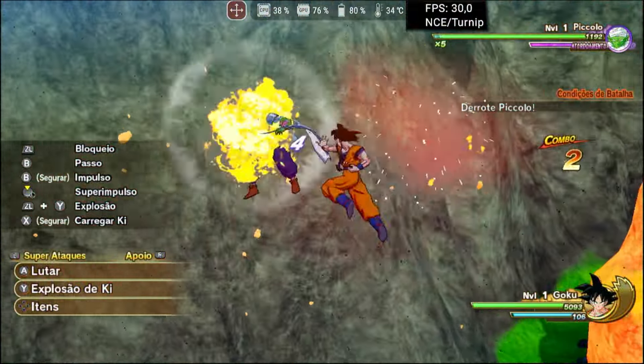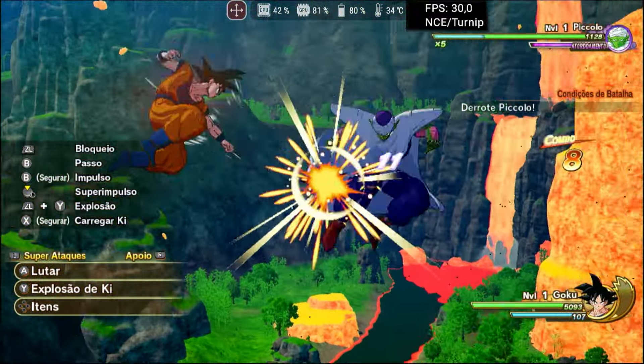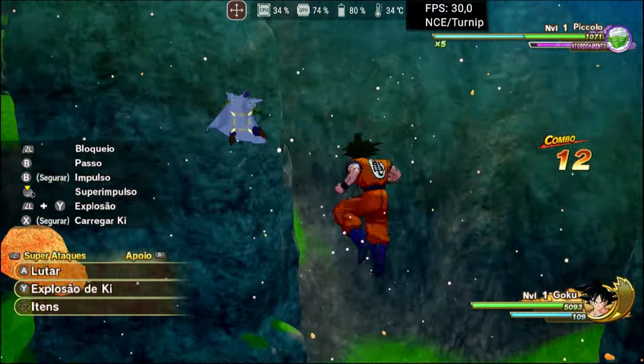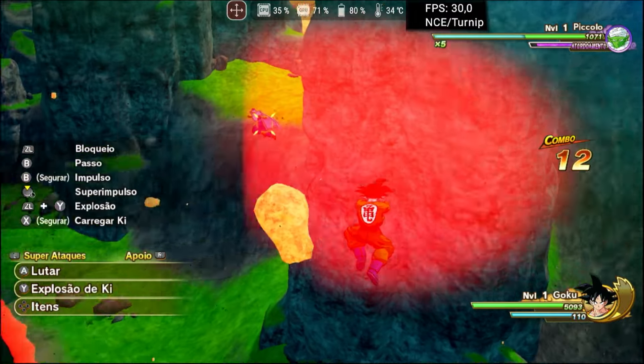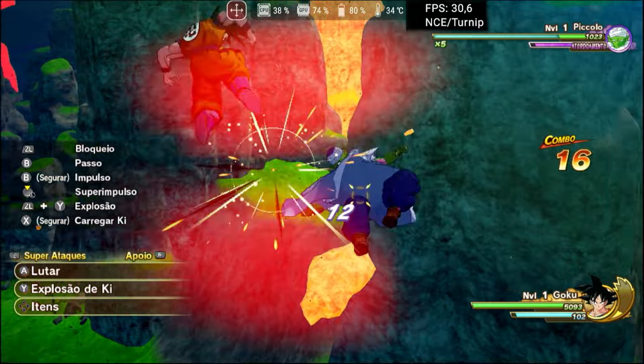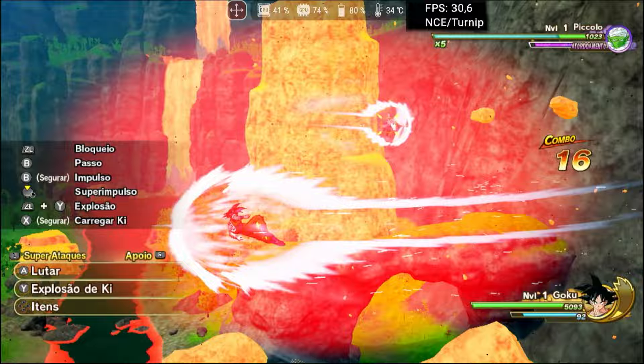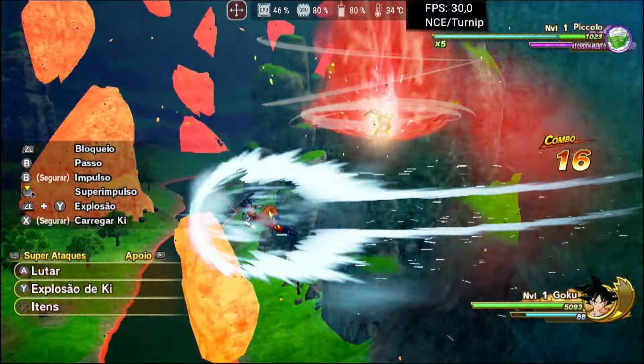In Dragon Ball Z Kakarot, it was already possible to run the game on other devices, but on some — like my ROG Phone 6 — the game simply wouldn't start. The tip for those who want to play this game is to set the GPU accuracy to high; this will solve most problems. However, for some users, they only manage to run the game after changing FASM.